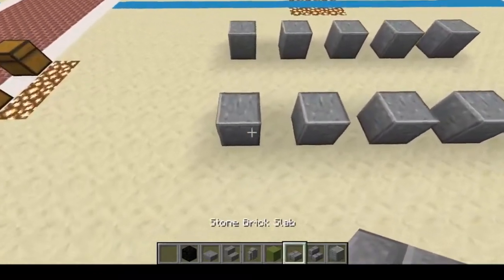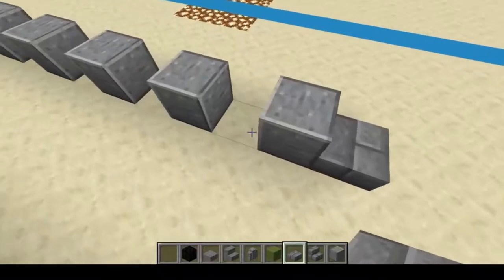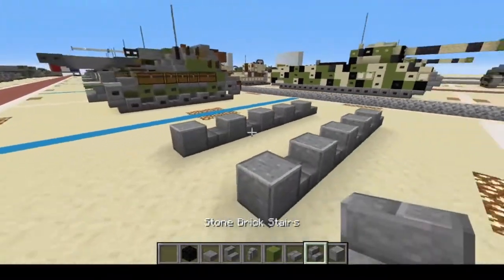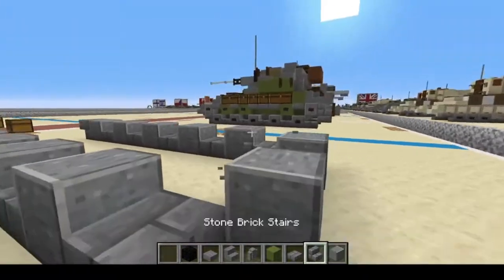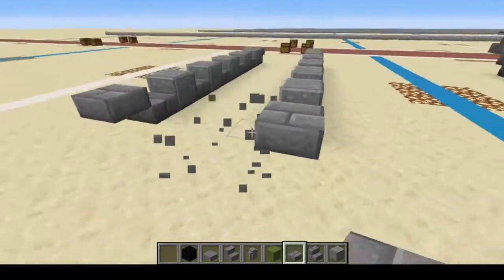Next, we're going to do 1, 2, 3, 4, and 5 — then 1, 2, 3, 4, 5. Just like that. Next, upside down stairs — 1, 2 of the Stone Brick variant. Coming to the back, we're going to put two placeholders, and do Stone Brick Slabs on the upper part. There we go.